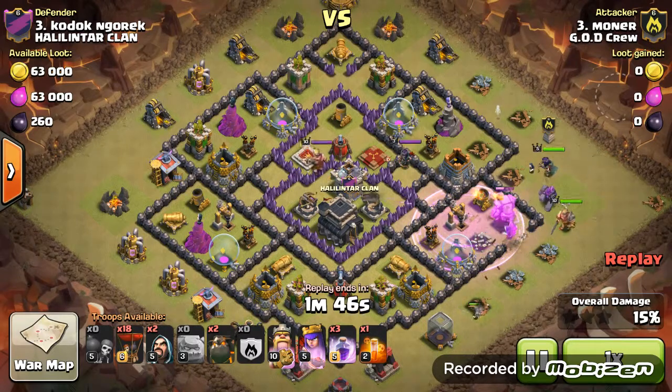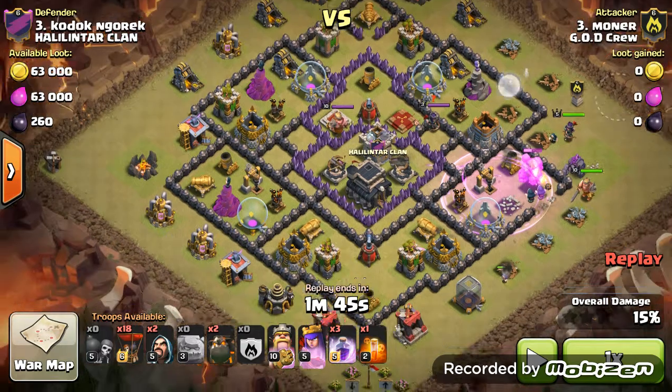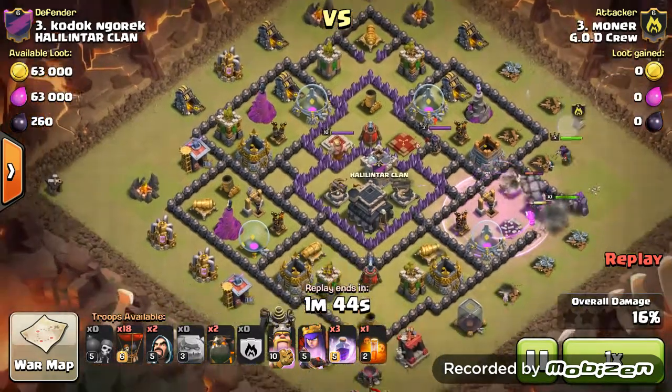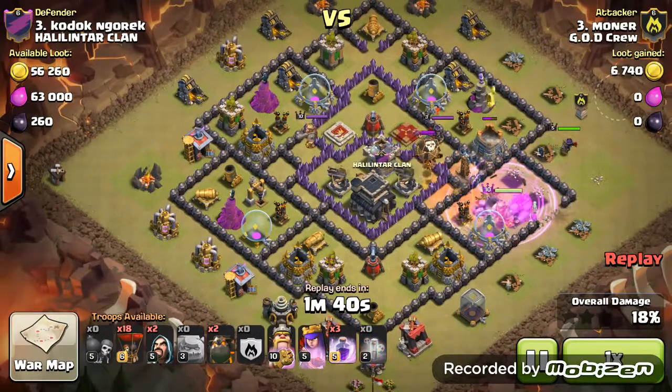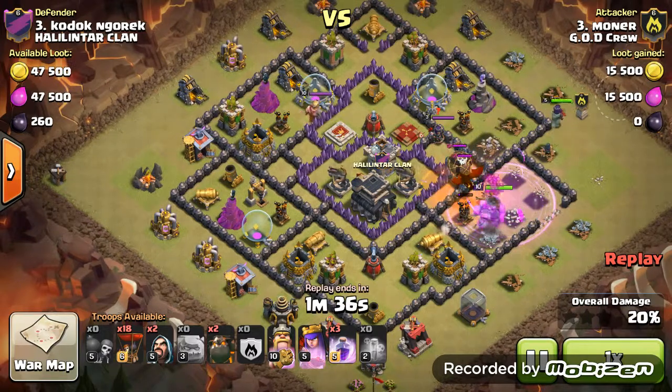I dropped a Rage just to speed the process up. I actually dropped my Lavas before these air defenses went down, because I didn't want to wait — I was scared about time and I knew those air defenses were going to go down anyway, so I just started my attack. They do wrap around into the bottom compartment, and the clan castle comes out.